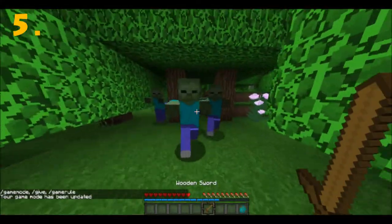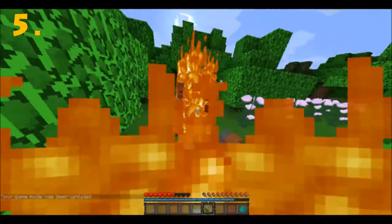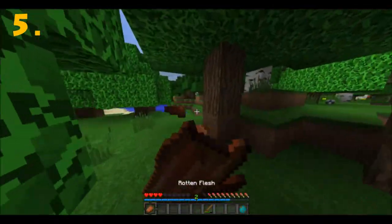Coming in at number 5 is a sword hack, where if you press right-click and left-click at the same time, it kind of puts a block effect as you're hitting. So you take a little less damage every time you hit one of those zombies or skeletons.